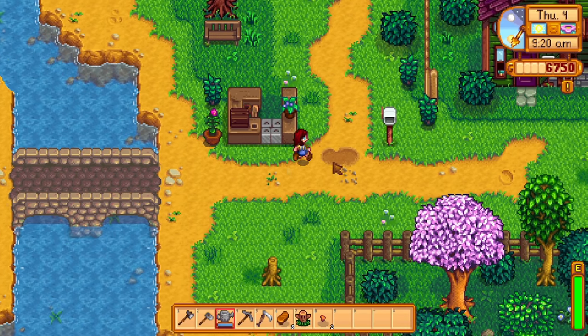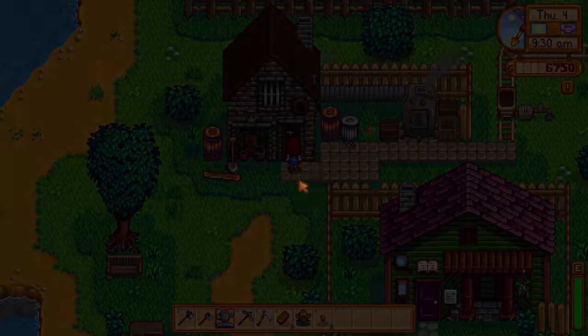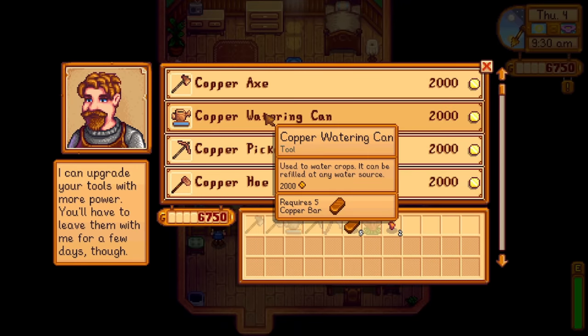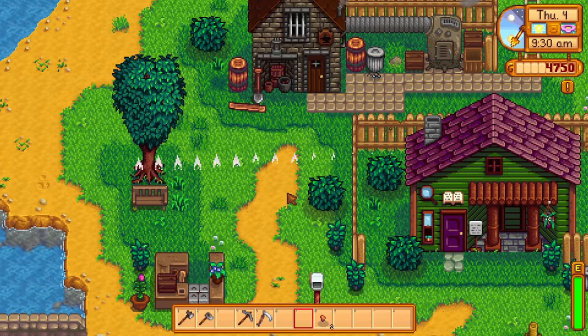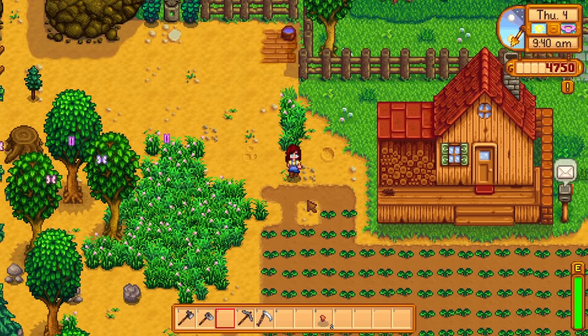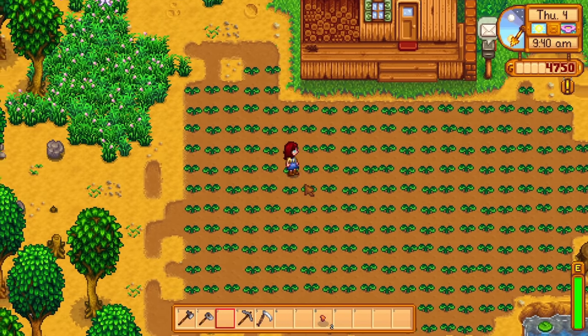Don't just upgrade your watering can on any random day, especially if you don't have any sprinklers. When you upgrade any tool in Stardew Valley, Clint will keep the tool for two entire days while he works on the upgrade. This means you will be unable to use the tool, and if you have crops not within sprinkler range, you won't be able to water them.